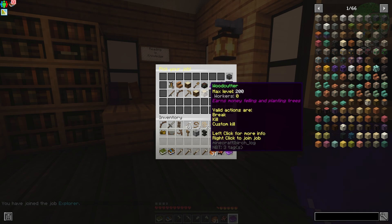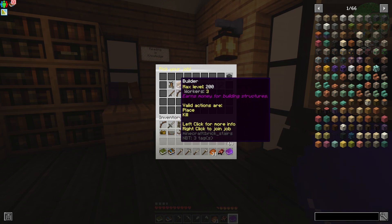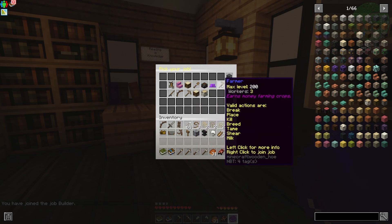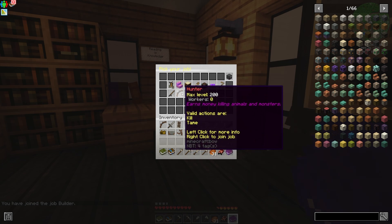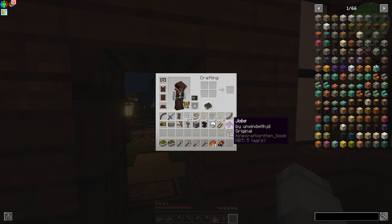The second job I think I'll take is builder, because I am going to be building my house. The thing with builder is it doesn't work with all blocks because some are modded — it's mostly vanilla, but you can still make a decent amount of money. I'm going to take builder, and we'll take these two jobs to start. Now that I'm employed, I'm going to start making money just from walking around.